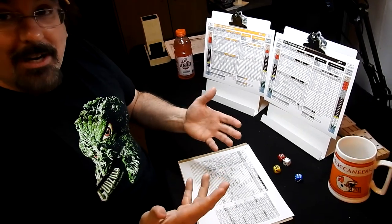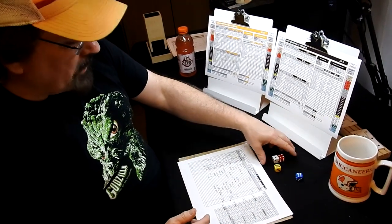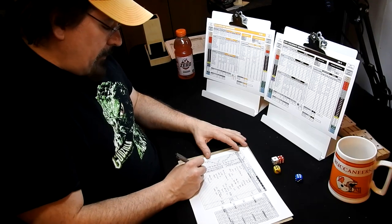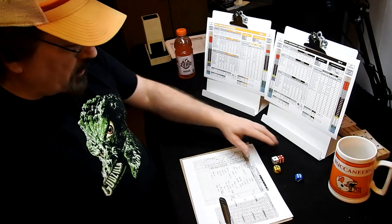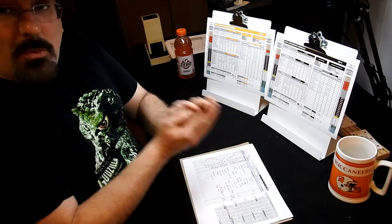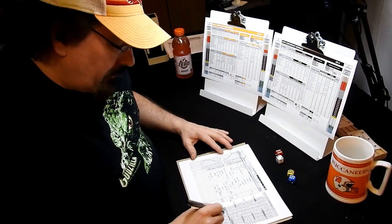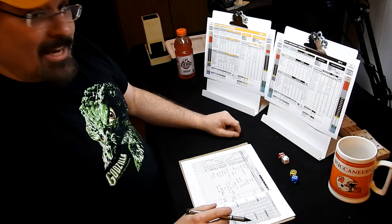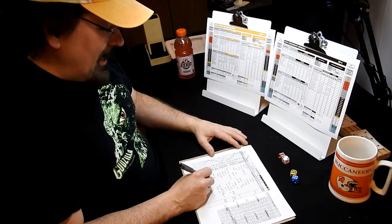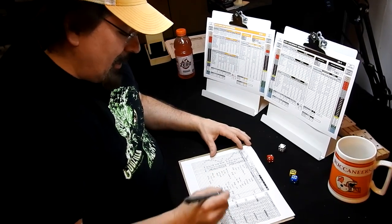My first overtime game! In overtime, we reset momentum — it still goes to Cincinnati since they're home. Tampa Bay gets the ball in overtime since Cincinnati got it to start the second half. First score wins. Rolling: 8 minutes off the clock — 12:20 on the OT clock. Reading off Cincinnati's defense: a touchdown run — and Tampa Bay wins the game! Ed Williams carries it in on the run. The Buccaneers win in overtime 26-20!